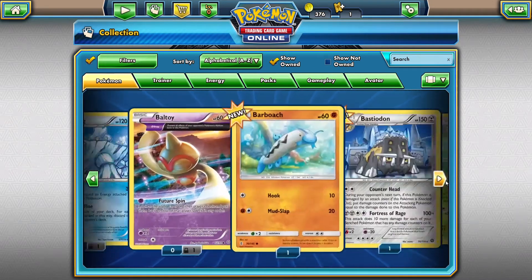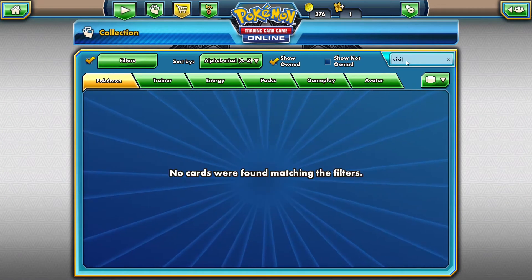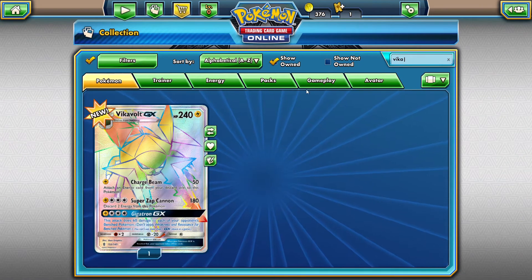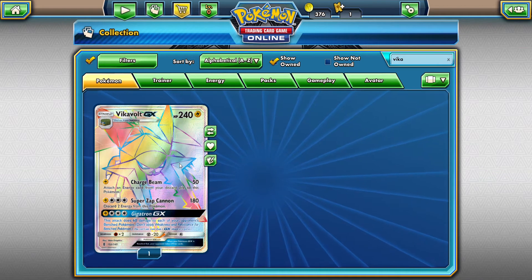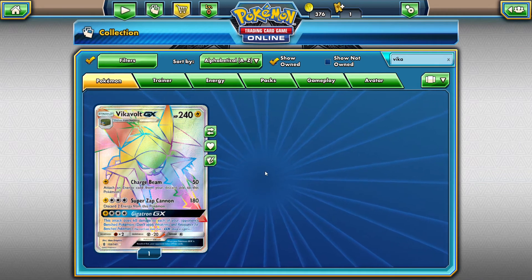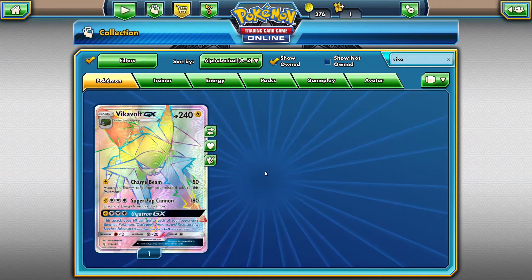Let me find the Pokemon cards right here. Let me search for Vikavolt — oh my god, my baby, look at this one! I still can't believe I got this — a rainbow rare Vikavolt GX. It is so cool.